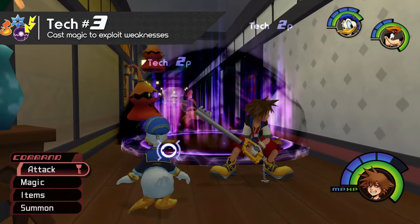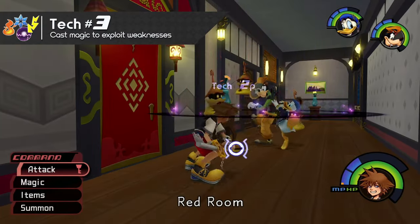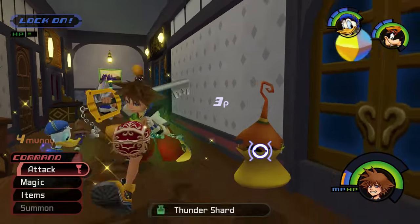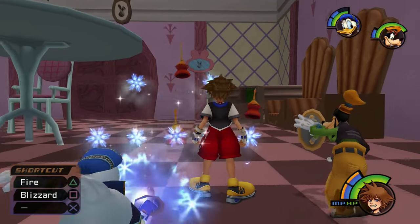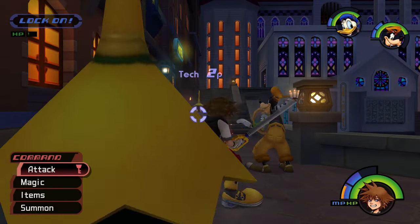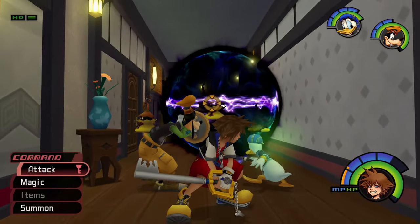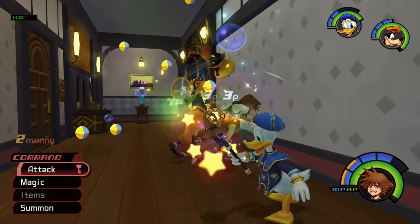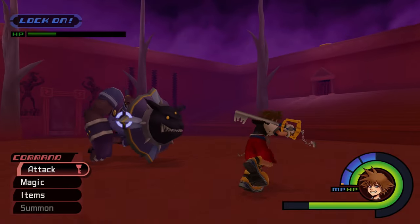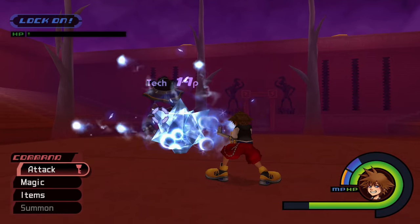You can also earn Tech Points by casting spells on enemies that have a weakness to a particular type of magic. The most common example can be seen when using magic against the floating Elemental Heartless. Casting Blizzard on Red Nocturnes will net you Tech Points and daze them for a short period of time. The same can be done using Fire Magic against Blue Rhapsodies, and Gravity Magic against all varieties of these Heartless. There are similar opportunities with other enemies as well — if you cast the opposing magic spell during one of a Defender's magic attacks, you can stagger them and earn some Tech Points.